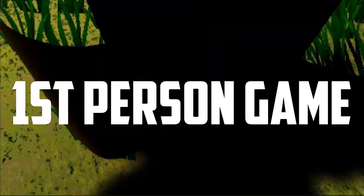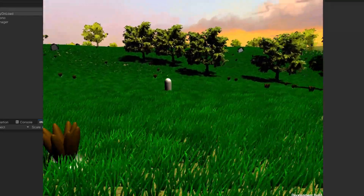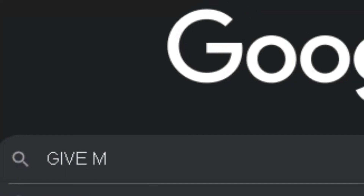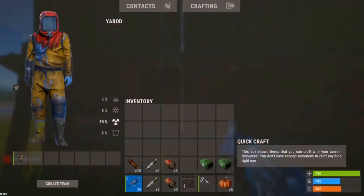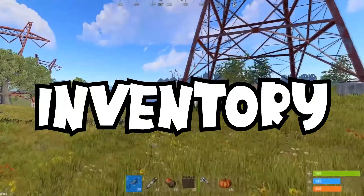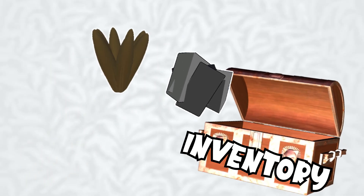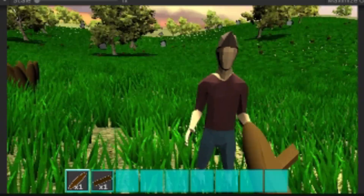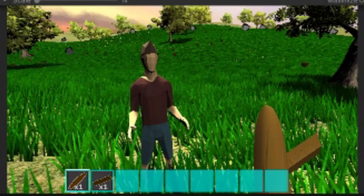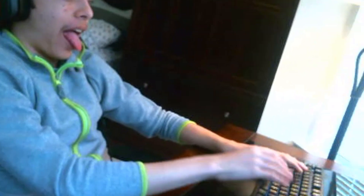Even though this is a first person game, you still need to have a character model because in multiplayer you can actually see the other players' models. So after scavenging the internet for a good player model, I landed on this. In a lot of games these days there is an inventory, so what I did was I made a hotbar like in Minecraft where you can store your items. And since there aren't that many items in general, each spot will have its own designated area. For example, the first slot will always have sticks in it, and it makes it way easier to code if it has designated areas.